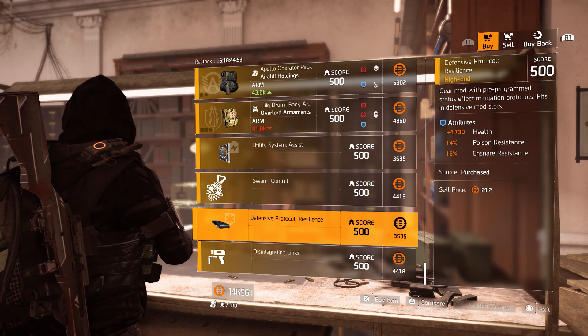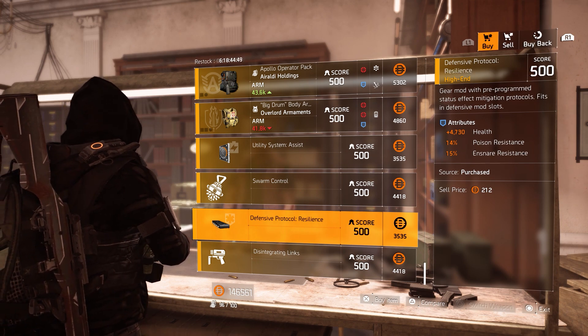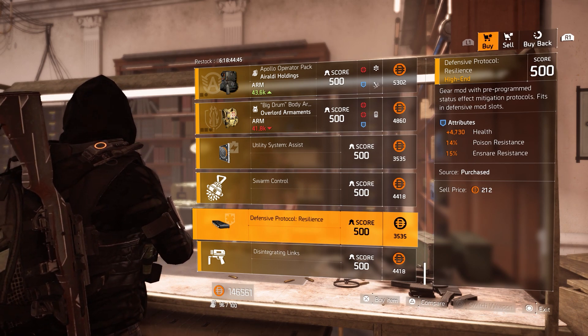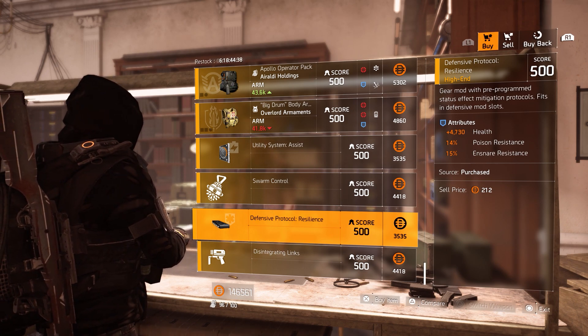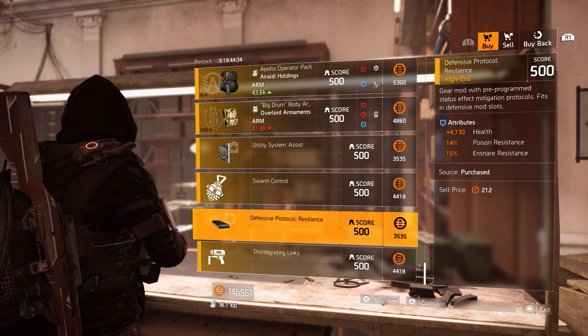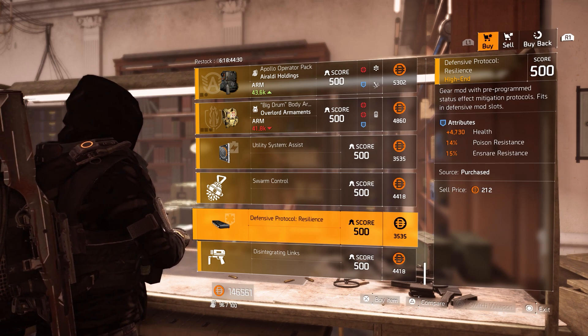We know we can't protect ourselves 100% against hazard when the update drops. Of course we can pick up mods higher than 500 — so 515 — or if you go for the expansion Warlords of New York you can get it up to 40. But the mods will still be here, and they'll help you start up when you enter New York. That's it for the clan vendors.